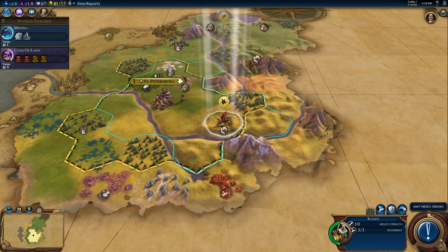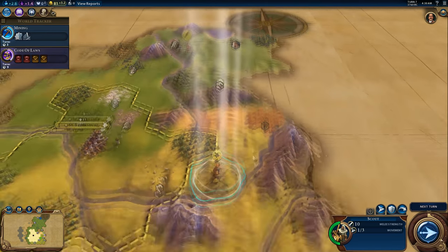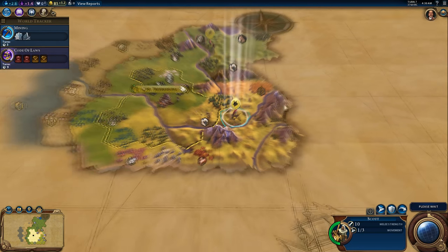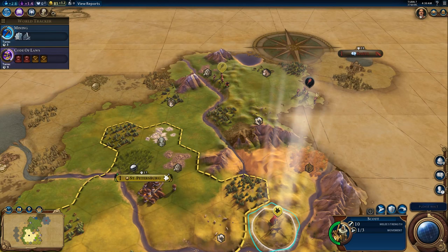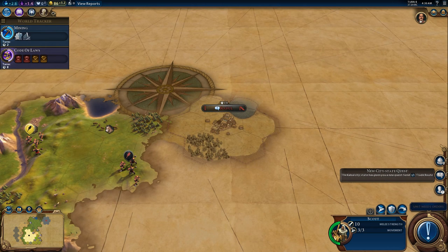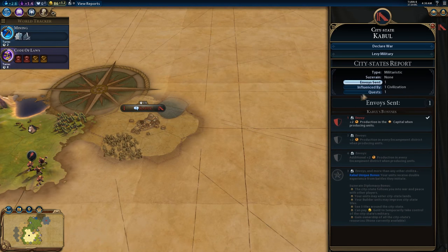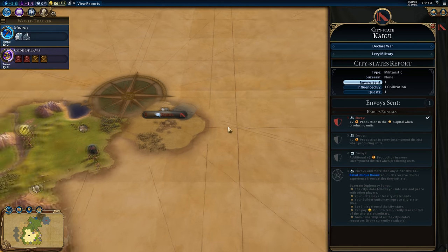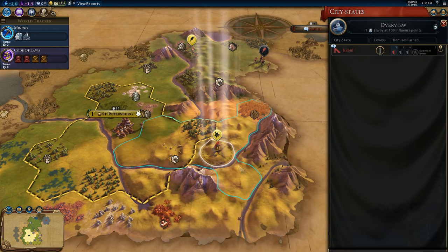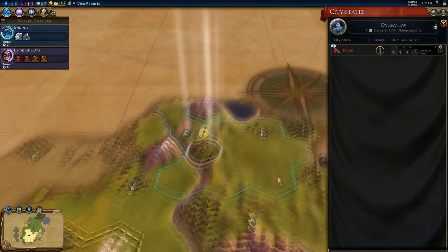This barbarian is getting away. Very mountainous terrain near us, no Tundra — which is not good. Oh hey, we met Kabul! They want a trade route, which we can arrange. We got an envoy with Kabul for being the first to meet them, which is great. So we're actually getting extra production in our capital now, which will help make up for the fact that we don't have any Tundra near us and can't take advantage of Russia's special bonus.